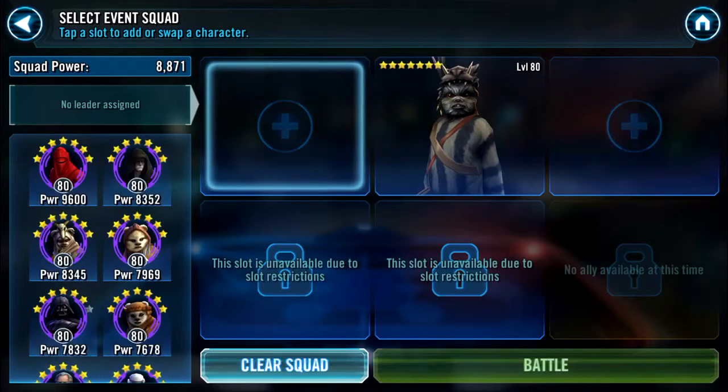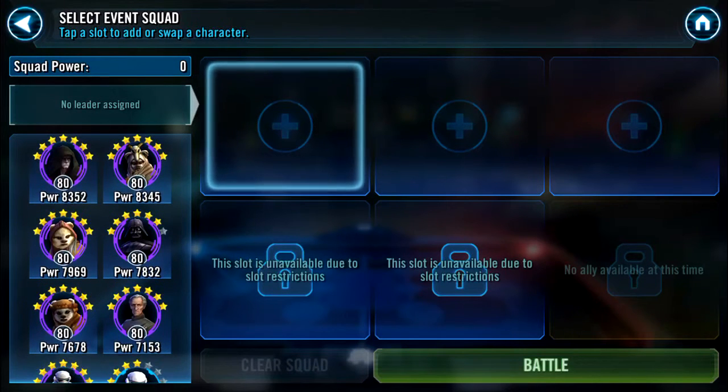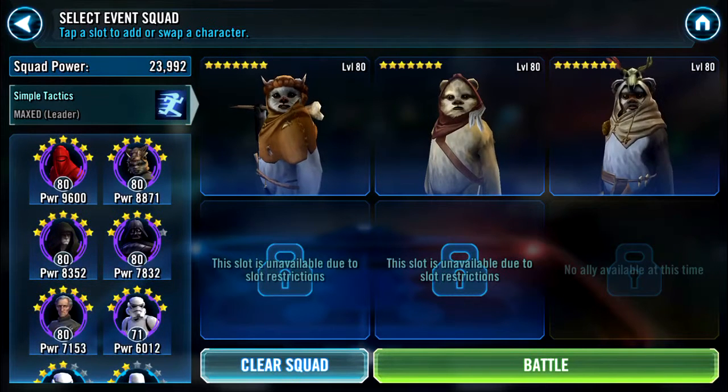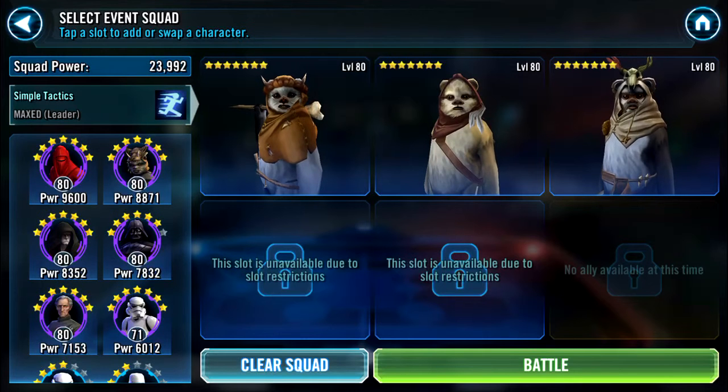I seldom get the opportunity of actually playing around with my Ewoks. I'm going to stick Chirper as lead - he brings an increase to your basic attack. Unfortunately he's surpassed at all turns by Teebo, because Teebo gives you the option of actually cloaking your entire team. But I'm feeling a bit sorry for Chirper. Once you've omega'd him, he calls everybody into an attack.